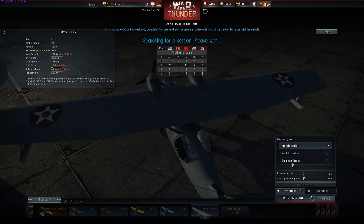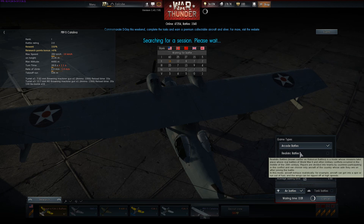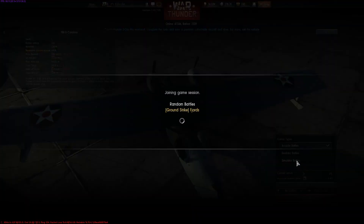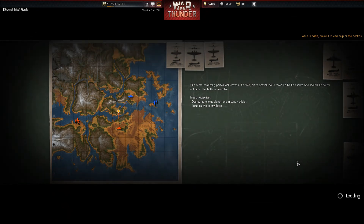You have three different options: arcade, realistic, and simulator. Realistic used to be called historical battles but they renamed it. These modes are very difficult — you have much more control over the finite details of controlling a plane. In simulator realistic, you die and you're out, there are no crazy heads-up displays, and the effects of G-forces will affect you. If you turn too sharply in a little plane, you can actually rip your wing off. I think newcomers should focus on arcade mode first — it makes it a lot easier to control with a joystick as well. You can also play with mouse and keyboard.